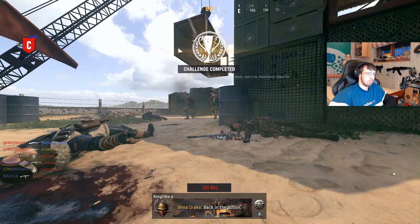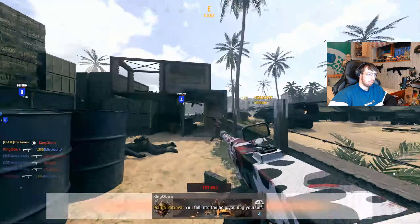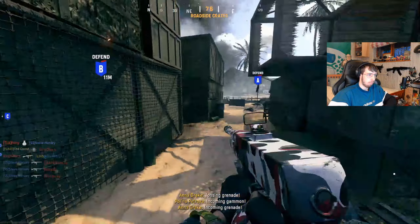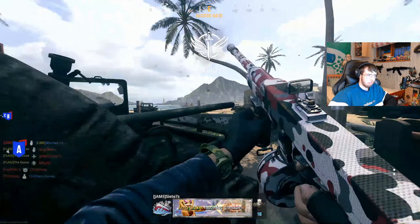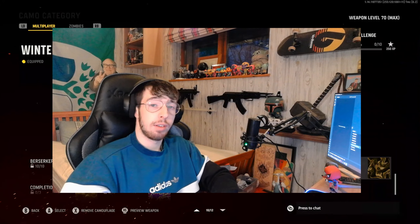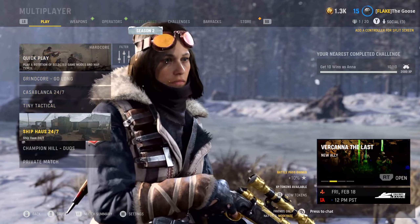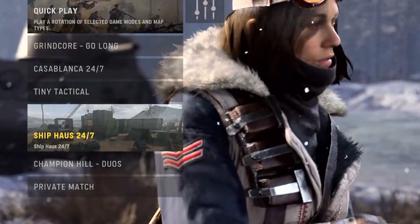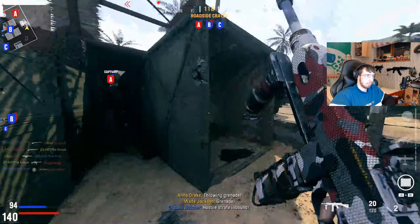Let's go. Okay, 10 more headshots. So apparently I finished it and it didn't come up on the screen. Alright, last set of challenges: 100 close-range kills with the 8-inch barrel, the 20-round mags, and the Cooper 45 RS stock. And it's going to be made so much easier because... so let's go.